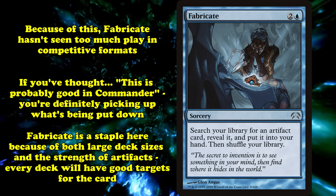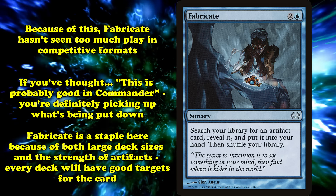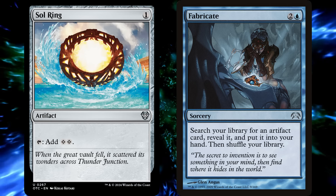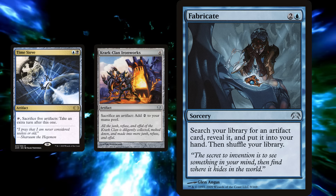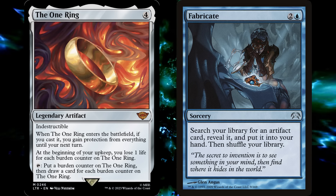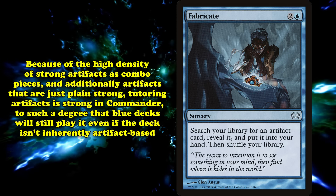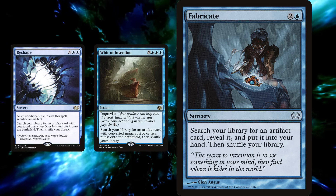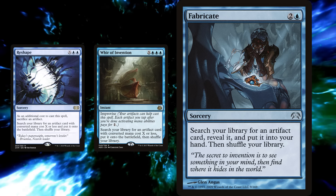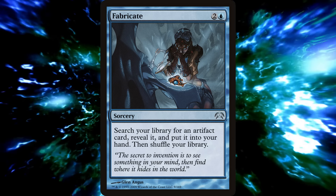If you thought to yourself, "but it was probably good in Commander" — congratulations, you're starting to get how things work around here. Fabricate is something of a staple of the singleton format, thanks to a combination of large deck sizes and artifacts being incredibly broken. Every deck in the format will have good targets for the card — you at least have your Sol Ring to tutor out. You also have tons of cards like Bolas' Citadel, which just wins the game if it resolves, combo pieces like Time Sieve or Krark-Clan Ironworks which can win the game instantly with the right setup, and the One Ring. Thanks to the high density of powerful combo pieces in the form of artifacts, artifact tutoring is especially good in Commander. Blue decks will often play Fabricate even if they aren't artifact-focused, which they can't do with Reshape or Whir of Invention, because those require you to have artifacts in play. Fabricate is the most straightforward blue artifact tutor, which is more than enough to make it good.